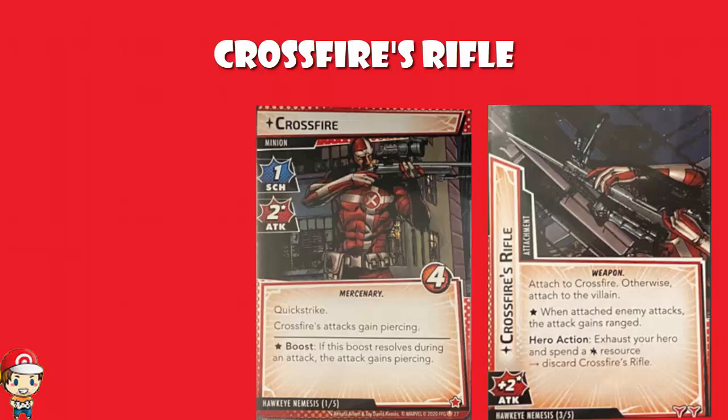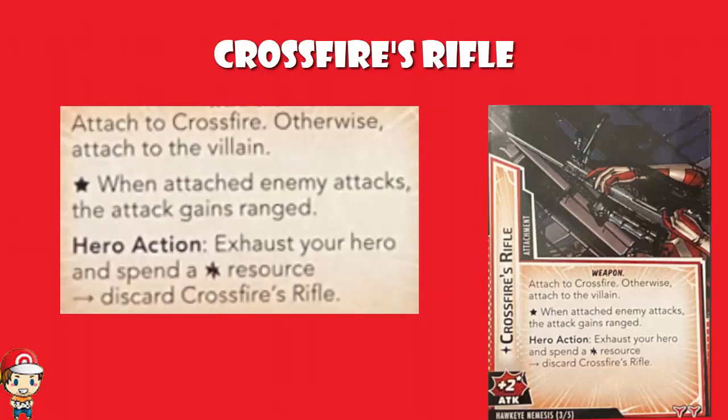While we're talking Piercing - I did forget to mention earlier when we're looking at Crossfire, if he comes out as a Boost icon when the villain is attacking, you do actually give the villain's attack Piercing. So the villain can gain Piercing just by seeing this as a Boost icon - that's kind of nuts. But going back to the rifle, you do have an option to exhaust your hero and spend any resource to discard Crossfire's Rifle. And I think a lot of the time you're probably going to have to do that. Having a four Attack minion with Piercing and Ranged does seem to be a little bit harsh. But paying a resource and exhausting your hero isn't exactly nothing - that's going to get kind of annoying.